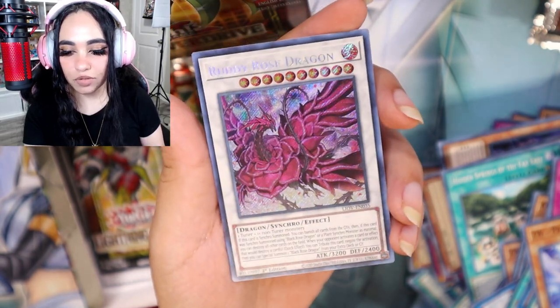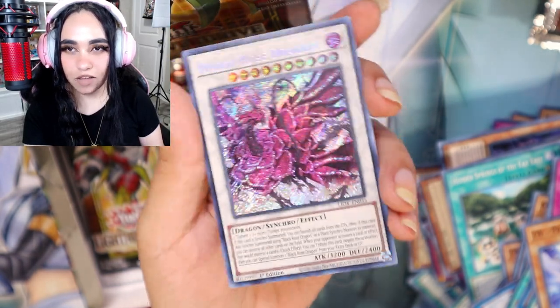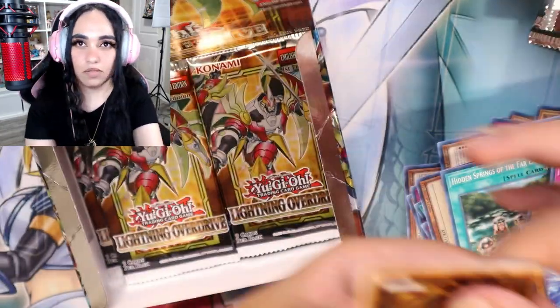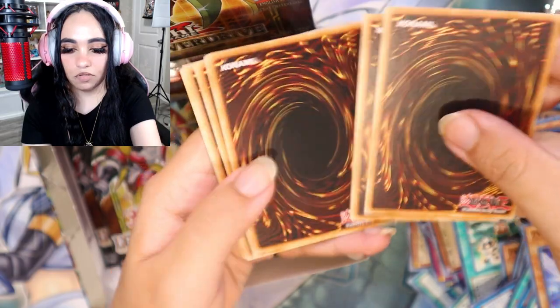Beautiful Ruddy Rose Dragon — that is really pretty, it's like a baby Black Rose! It's actually one of my favorite secrets out of this set, just because I really like Black Rose. I'd love a super shiny Black Rose, but the odds are not happening.